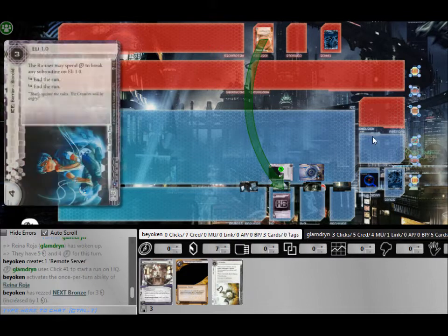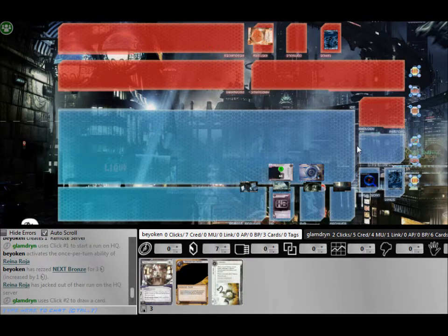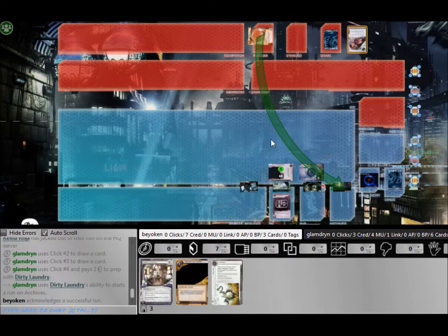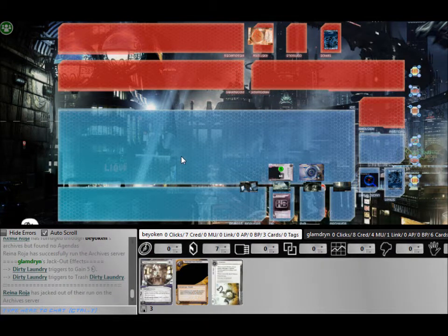The biggest drawback of HB is that there's absolutely no way to punish the runner for tagging, and if I try to include tag punishment it will slow my deck down a lot and I will have to pay a lot of influence for it, so I gave up the idea.